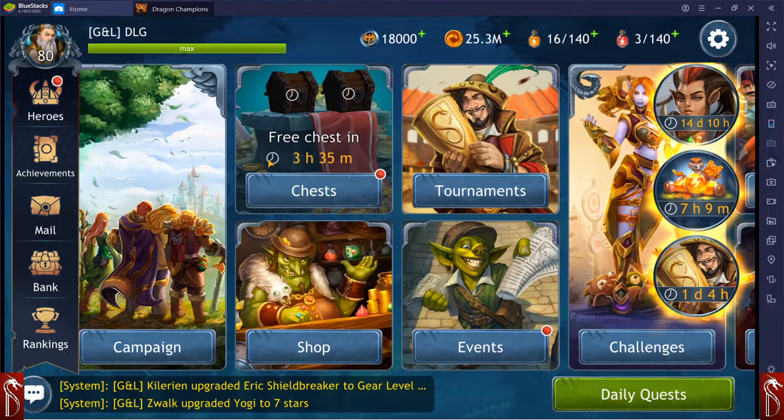Each daily energy quest now lasts until the next one is generated, instead of expiring two hours before. That is awesome. There are a lot of people — including me sometimes — who miss one because you're doing dinner or doing something with the family and don't want to always have your phone on you. That is a great change that's really helped me not miss energy.